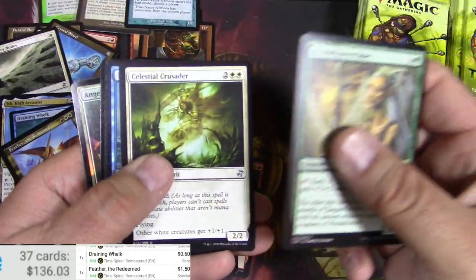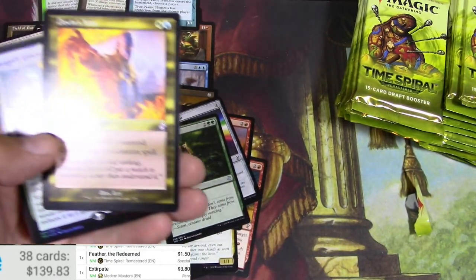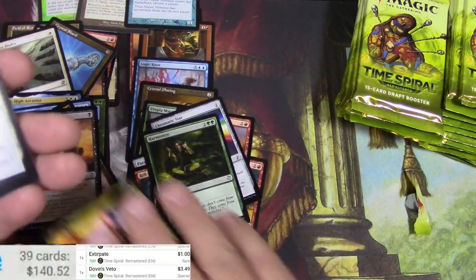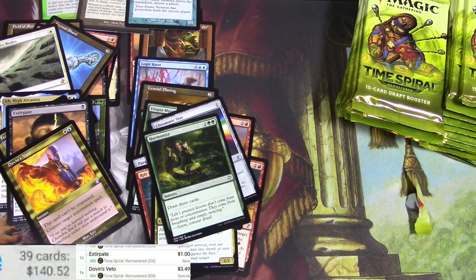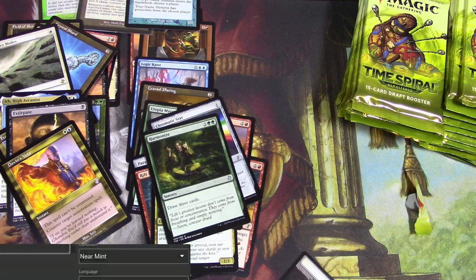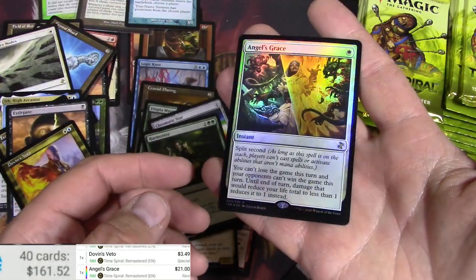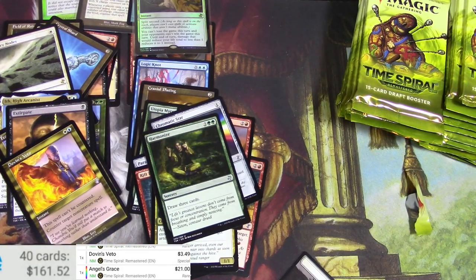Pendlehaven Elder, Celestial Crusader, Timebender, Extirpate again, and a Dovin's Veto. Modern Masters version — right, this one's a dollar. Foil rare — Angel's Grace. Let's see if we can get it to scan. We'll figure it out.